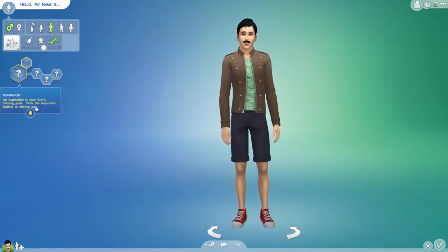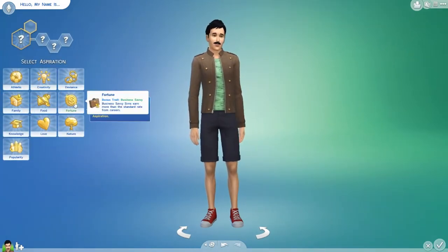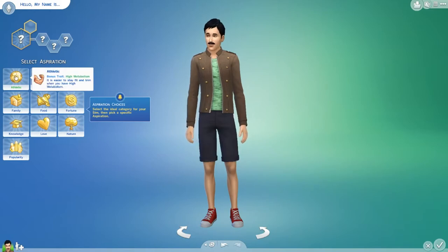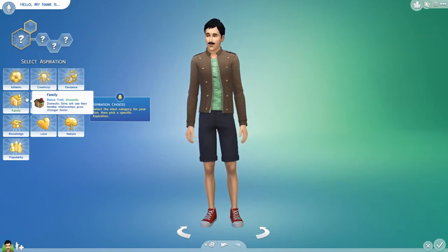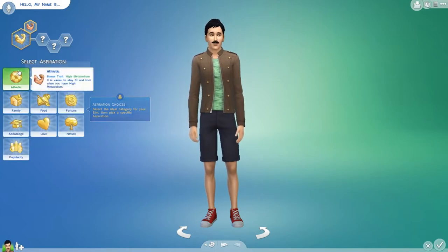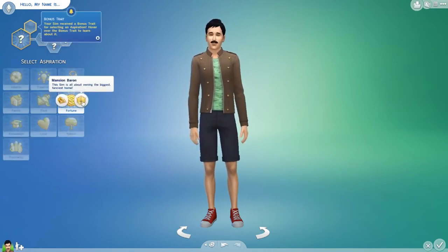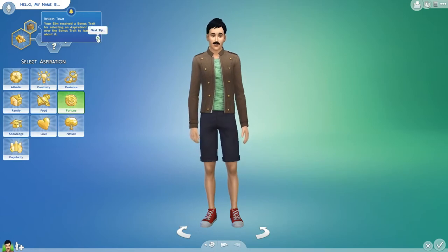Aspiration is your Sim's lifelong goal — check the aspiration button to choose one. Fortune — that could be quite good. Athletic would be really good though. If this was me in real life, I'd probably choose Athletic. Let's just go Athletic — why not? Bodybuilder? Actually, do you know what? No, let's not do it. Let's do Fortune. Once it gets rich and lives a successful career. There we go, that's what we want.